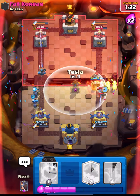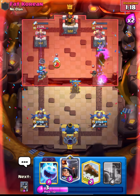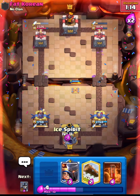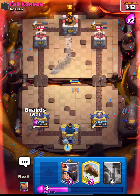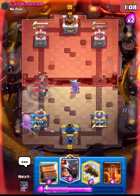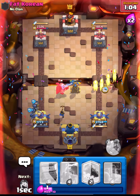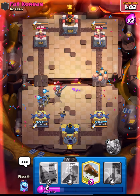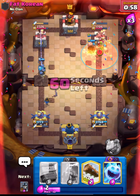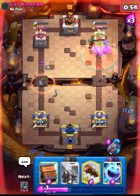Let's go in with our Royal Hogs and get ready with the Tesla. Hog will get one shot - that's okay. Let's get ready for his Drill - this is going to be a nice defense. Let's put down our Prince and go in with our Royal Hogs. We don't have his Tesla out, so our Hogs will get a lot of damage - let's put down our Poison as well.